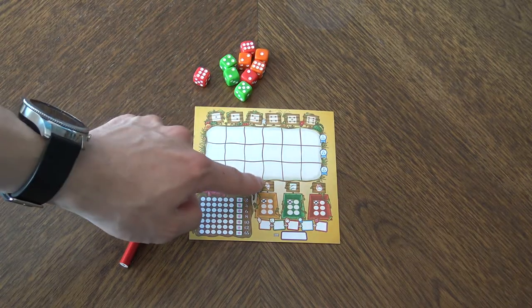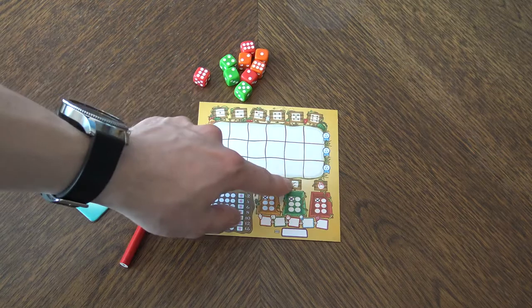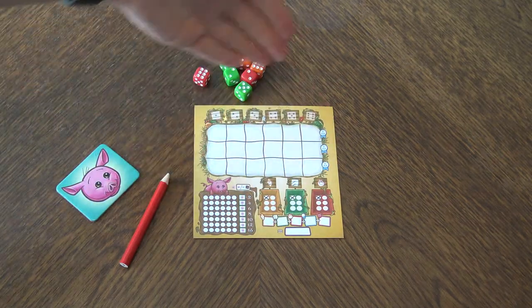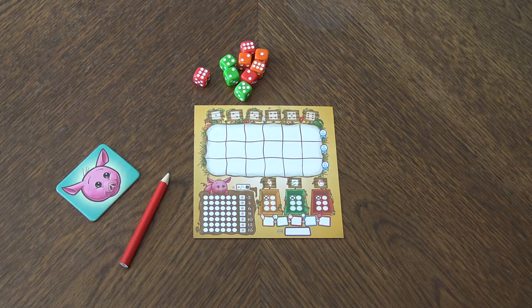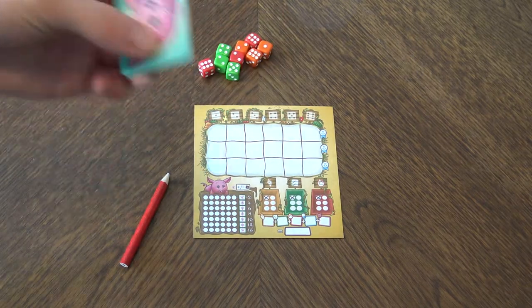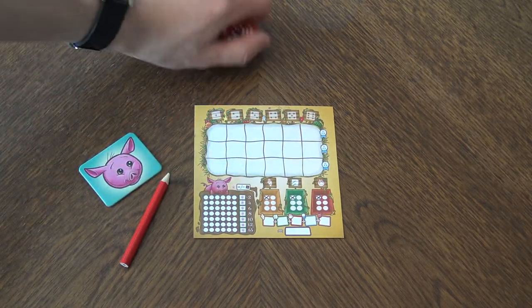In Harvest Dice you roll dice representing vegetables: orange for carrots, green for lettuce, and red for tomatoes. You draft them in order to plant them into your garden, and then you want to score the most points at the end of the game. It's extremely simple.